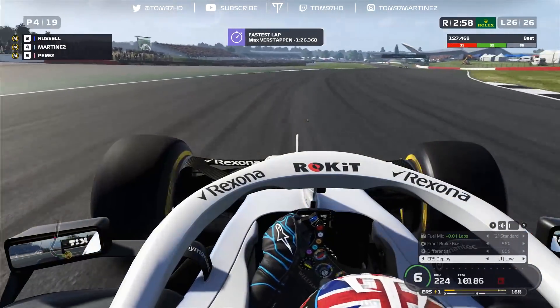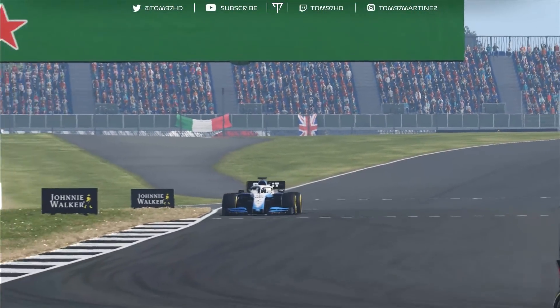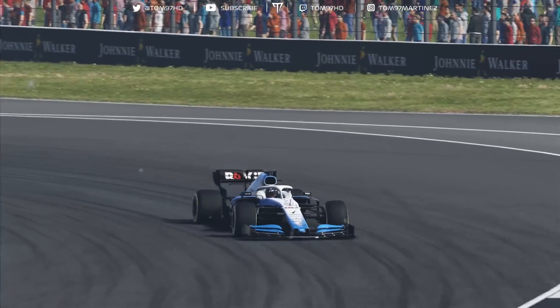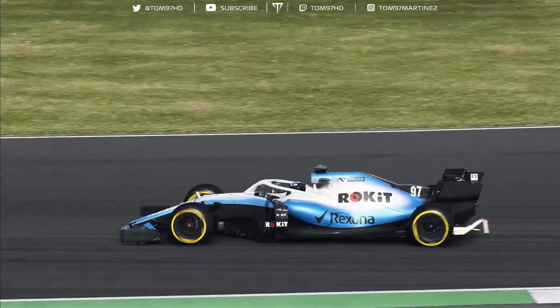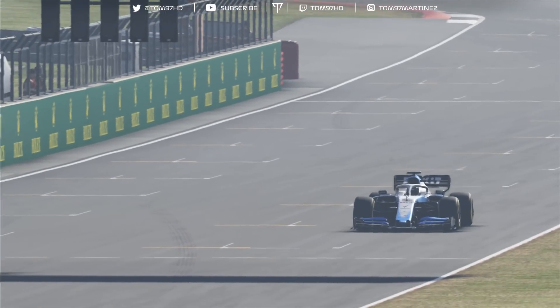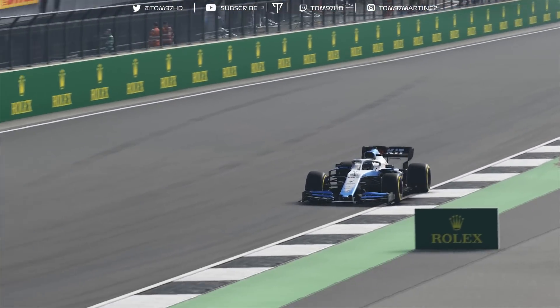Verstappen sets the fastest lap at 1:26.2 for the final flourish. I'm on a personal best but nowhere near that. Leclerc takes second place, Russell gets P3, and we come across the line in a disappointing fourth place. Not good enough — we need to push harder next time.